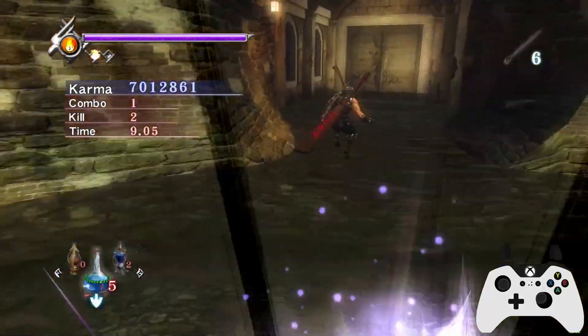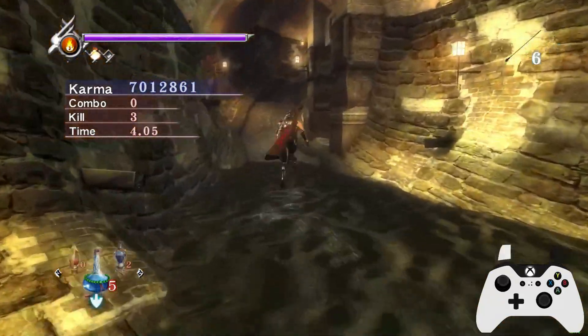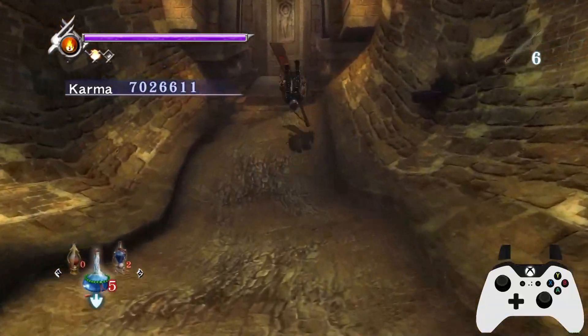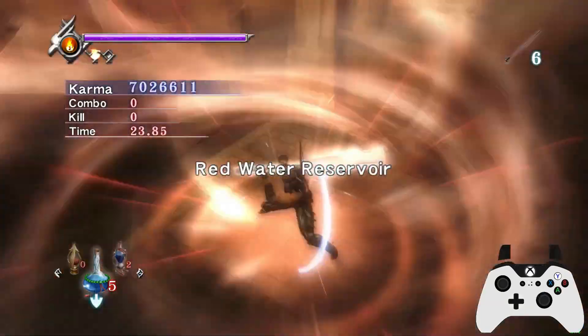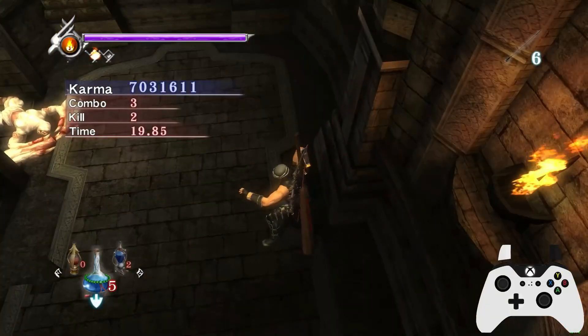Spawn camp these next two guys. The key is this way. Explosive Arrows are really good in this fight in particular — if you saw that fire effect on the one I just did, it's got a really good chance of hitting multiple enemies here.